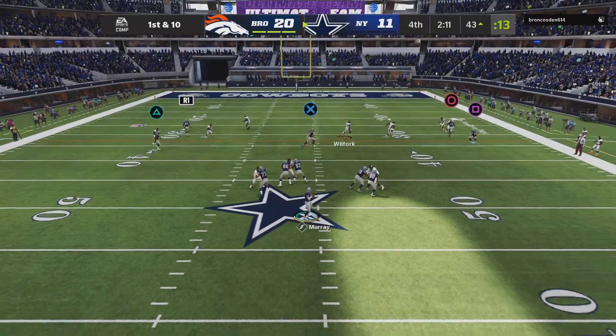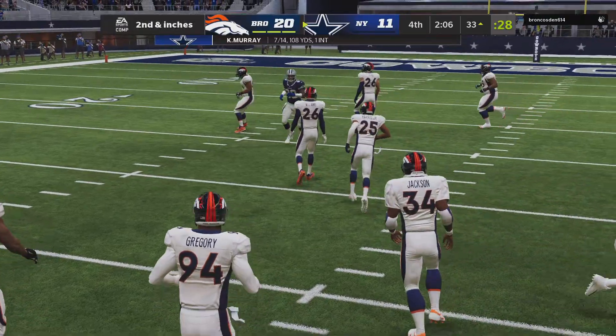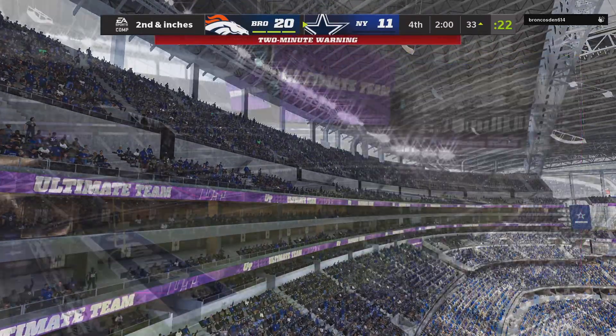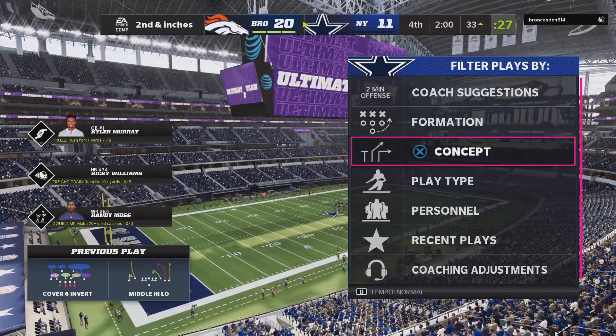They'll look to throw again. Over the middle, complete — that's Moss — and that's good for a pickup of 10 yards. It'll be 2nd and very short. Two minutes left to play in this football game here on EA Sports.